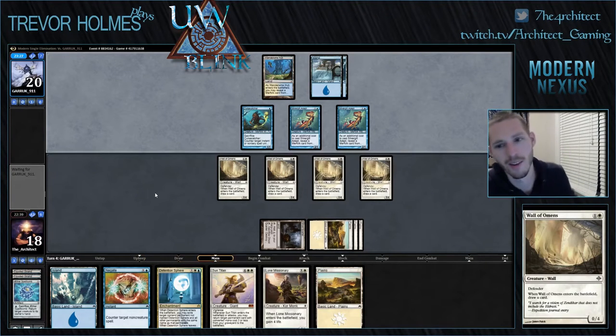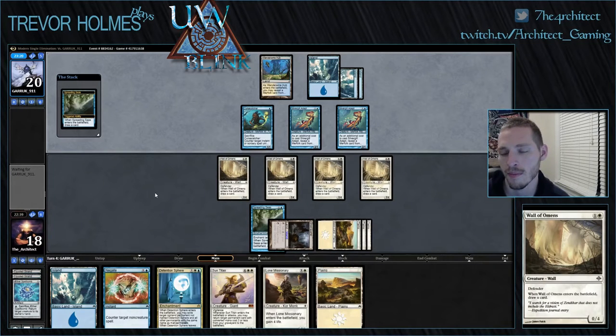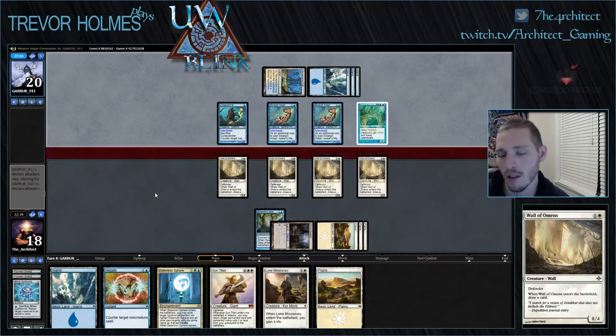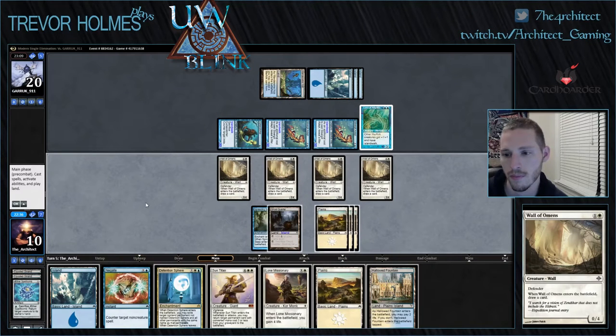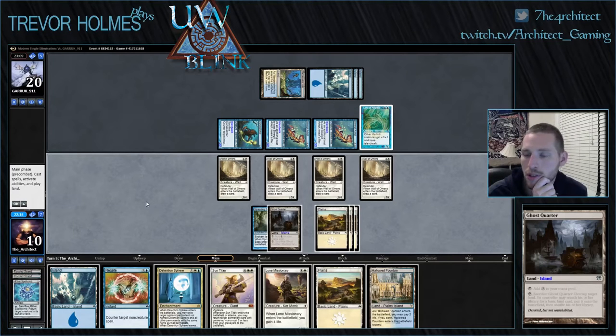That mono white four-Wall of Omens control — yep, there it goes. And the lord, swinging with the team. So we can Detention Sphere the Spreading Seas — wait, Detention Sphere on Spreading Seas won't work, because he'll still have his lord. I think we need to Detention Sphere the lord. Hope he doesn't have another lord.